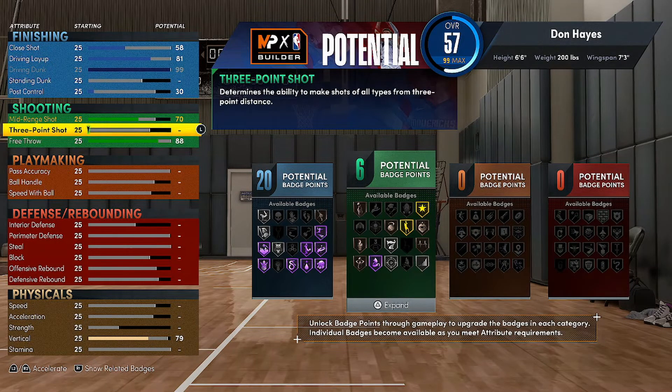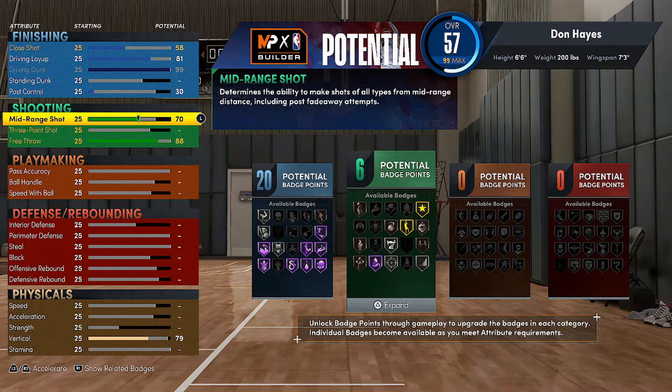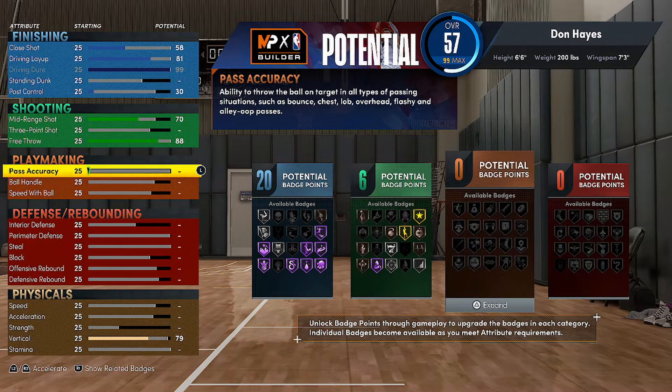Free throws we're gonna go 88 — gotta be able to green-bean it. The sacrifice I took: no threes. That's gonna be tough, no threes, but I can shoot the mid-range. You don't really need much for a mid-range shot as long as you know your jump shot. So no threes, 70 mid-range, 88 free throw. Pass accuracy — go 85 to get that gold with a pass-up badge.